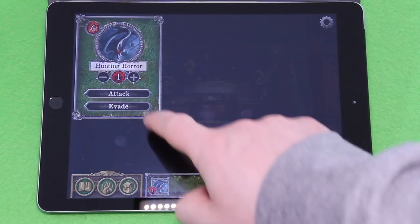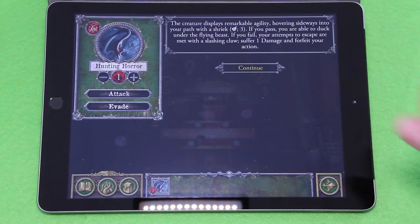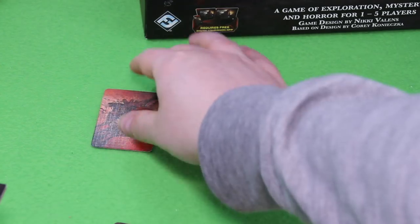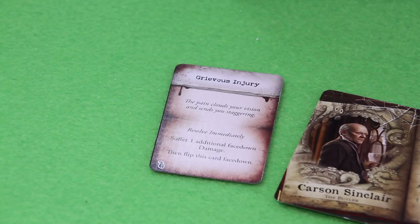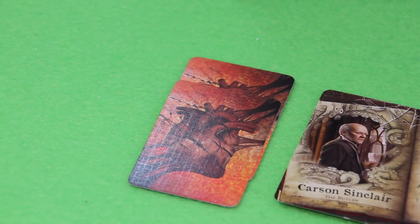This can go terribly wrong. We evade — resolve an evade check. 'The creature displays remarkable agility, hovering sideways into your path with a shriek.' We need to do an agility test — three successes needed and his agility is only two, so he won't pass. 'If you fail, your attempts to escape are met with a flashing claw — suffer one damage and forfeit your action.' So he stands where he is and suffers one face-up damage. 'The pain clouds your vision and sends you staggering — suffer one additional face-down damage then flip this card face down.' His health is eight so he can take more, but this was his move action.